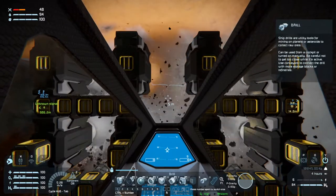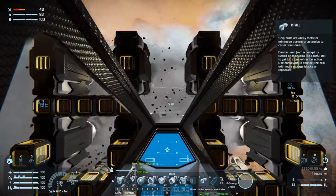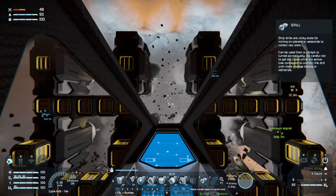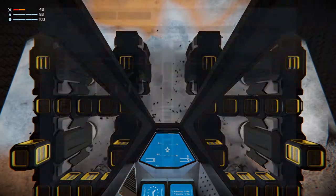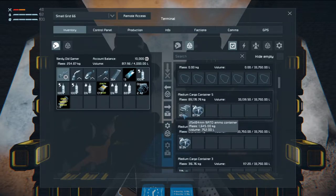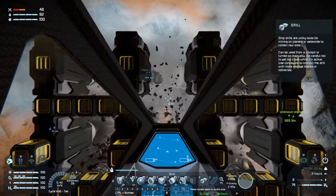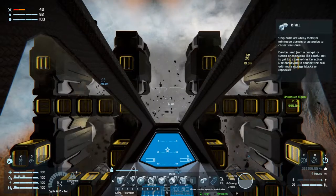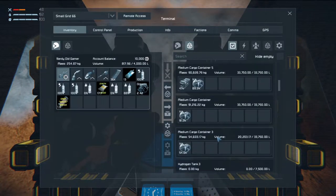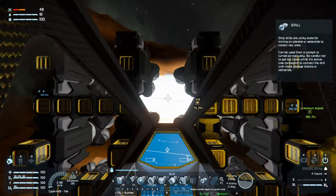I'm considering putting some solar panels up as well, but I'm not really sure because on the moon they got pretty well destroyed. Now we can carry much more ice. Why do you have ammo? You shouldn't have ammo, you don't need ammo. That'll have to do for now because if we get more we would not be able to fly.